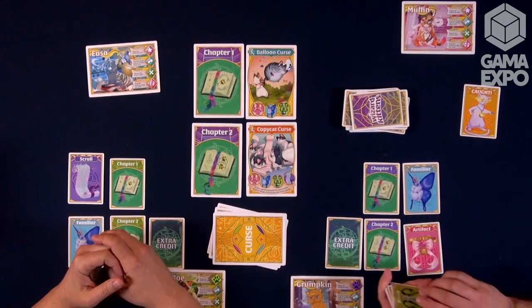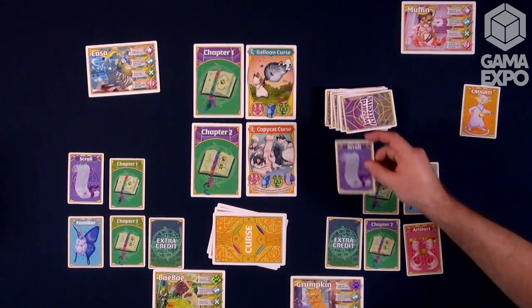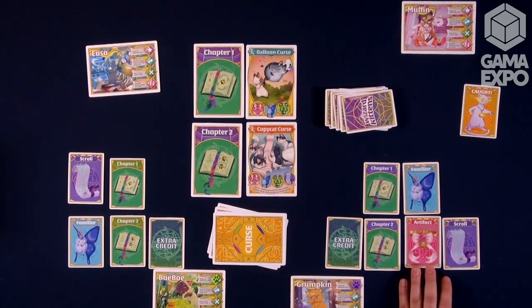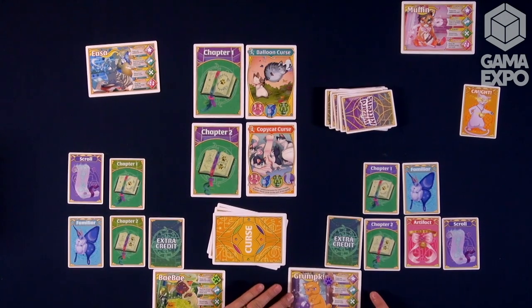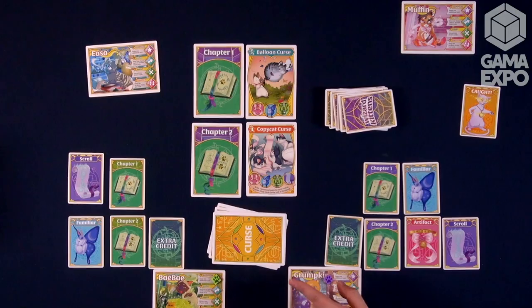The game's pretty simple. Every turn, we're going to draw a card. For example, I might draw this scroll, look and say, chapter two, my copycat curse — I could use a scroll. I play the scroll and then I get to cast a spell. There are four spells: I can summon, sling, swat, or switch. If I summon, that means I'm getting another card from the deck. If I sling, I'm going to send a card to you — I can help you, maybe help finish out some of these curses so we don't get caught, or I could hurt you by giving you a card that's not useful. I can also swat and get rid of cards.